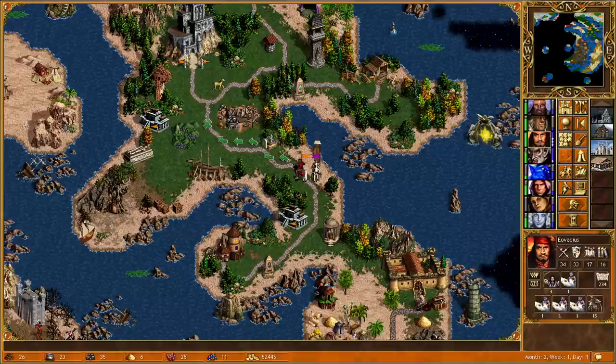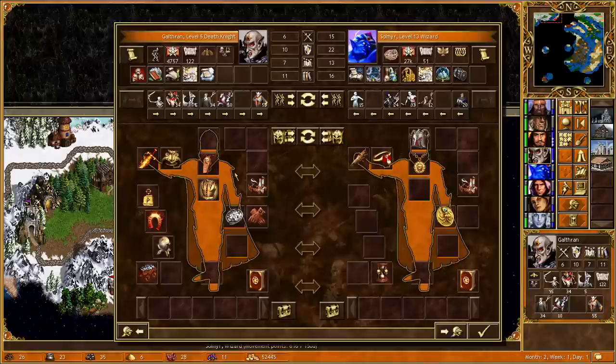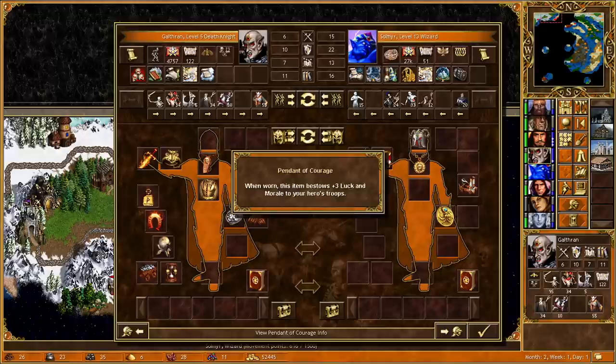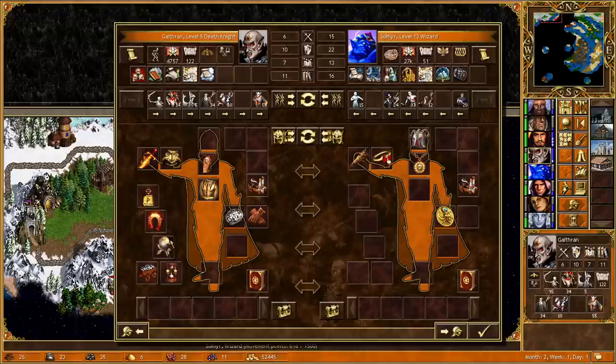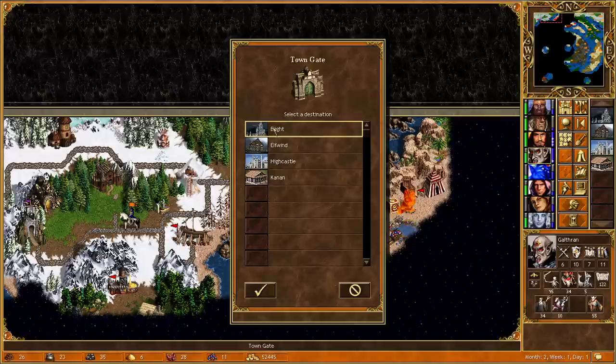We do have enough movement points to go over to the town and then come back, so that's what we're going to do. We're going to go over to Gauthran and quickly pass this across, because Solmere now has the Pendant of Courage for plus three luck, so we really don't want the lack of positive luck to be a thing. Gauthran has that artifact; he's going to keep the rest of his artifacts. I think we should probably pass over the Armor of Wonder. I think Solmere is good as he is — he does have a few extra units he can bring across. Let's go through to Blight with Gauthran.